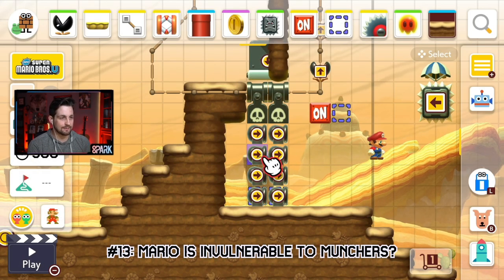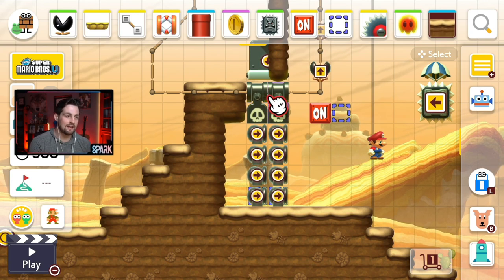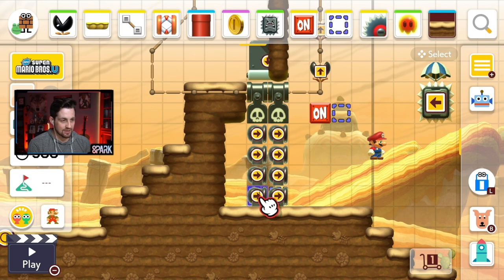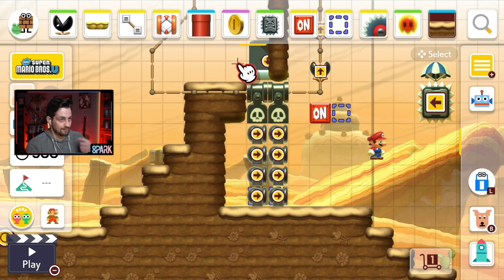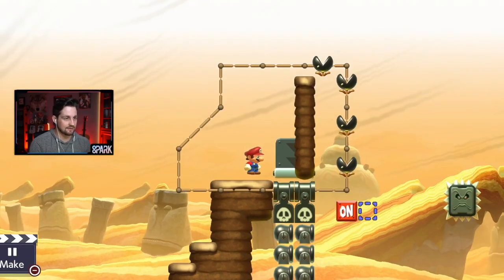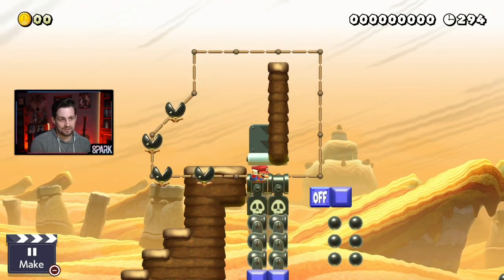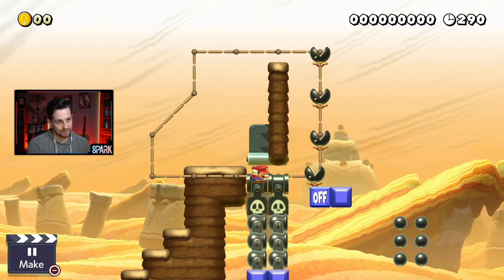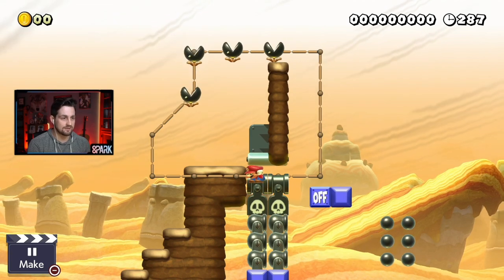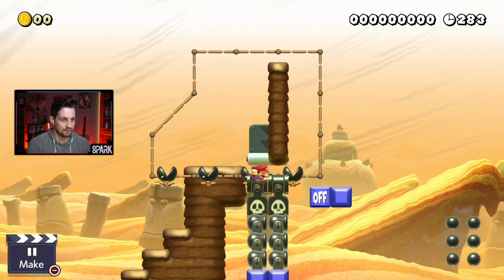Glitch number thirteen: these cannons and blasters are all stacked up, so when we start the scene, they're all going to get crushed down a little bit. There are on-off blocks at the bottom row, and they're going to get hit by this thwomp, which makes all of these raise up a little bit again. So when we duck-jump into this little gap, we're going to get stuck, and those blasters lift up. These munchers should pass through us harmlessly, which is pretty interesting because that's not normal. We are softlocked here, so there's really nothing we can do about it, but it's cool that we don't get hurt by these munchers.